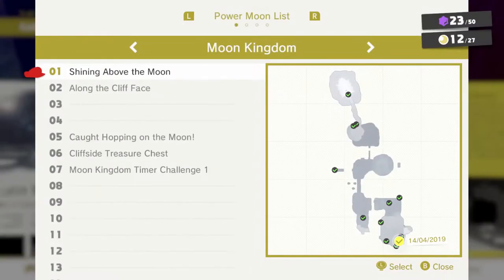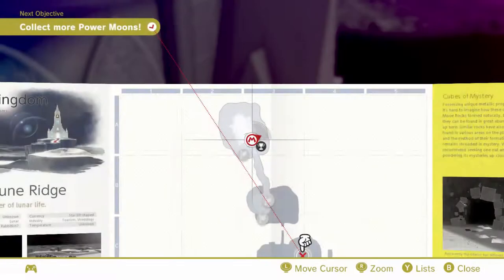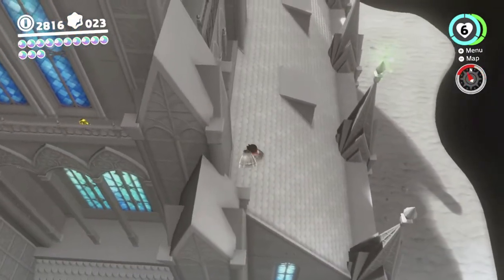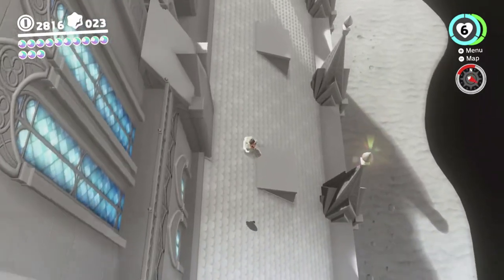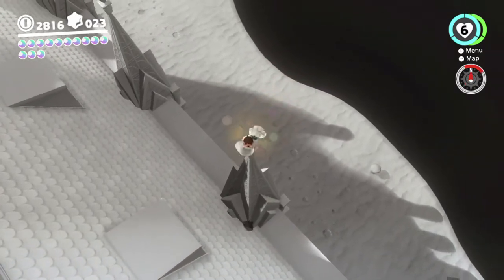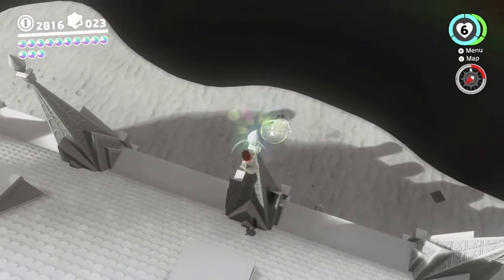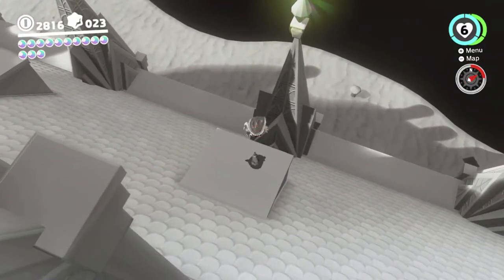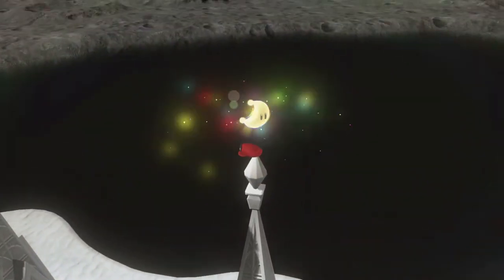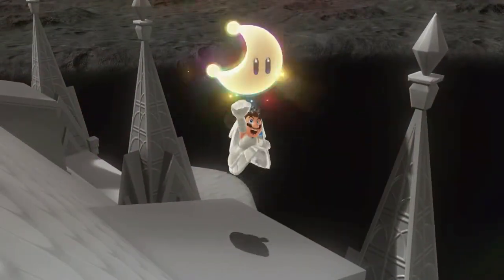That's thirteen moons — actually that's twelve. One of these is a hint art moon that's actually from a different kingdom. There are twenty-seven total to get. You can see this spire is sparkling, so if you just look at it eventually a moon pops out. That's thirteen moons from this kingdom.